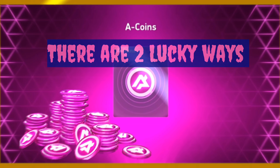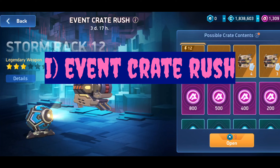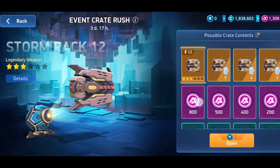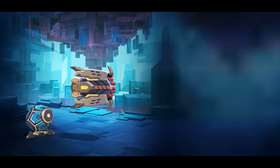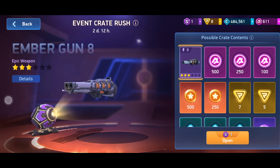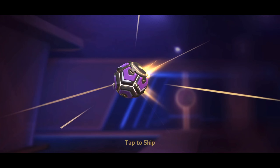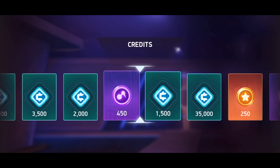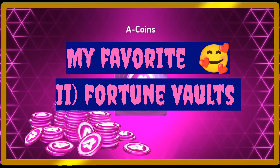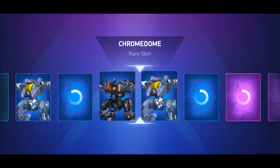There are also two lucky ways to get coins. Number one: Event Crate Rush. In the Event Crate Rush, if we get free tokens, try to see whether the weapon or item we are getting will be useful in the future or not. If it does not, the token should not be wasted — we can exchange the token and get coins instead.